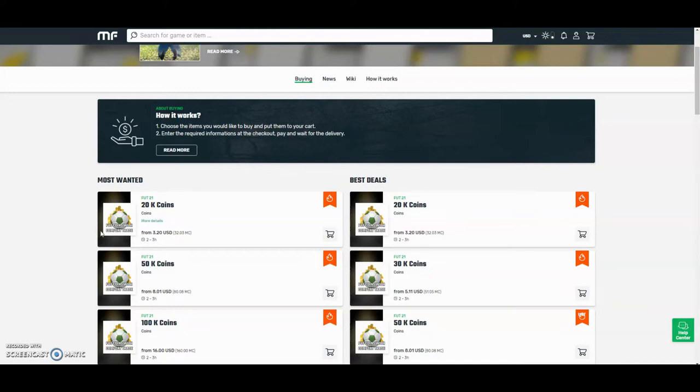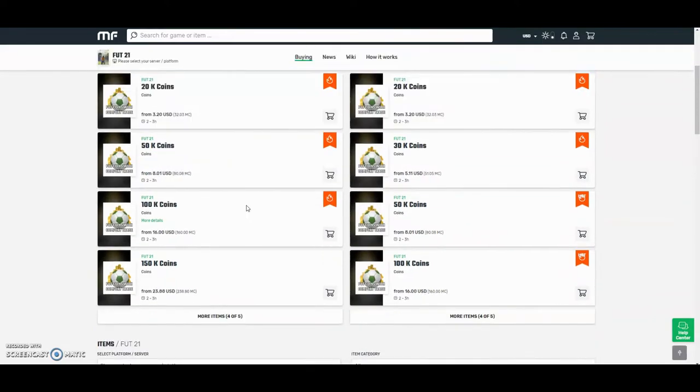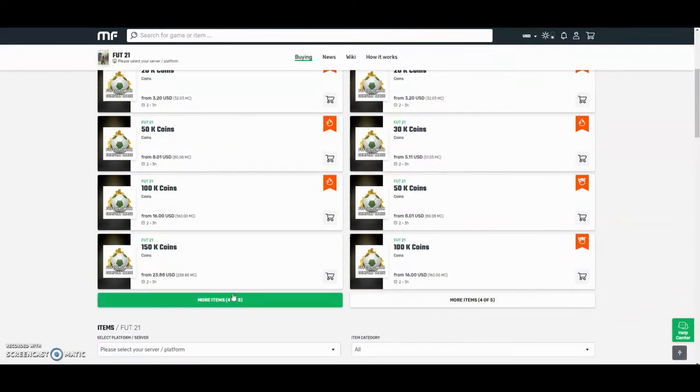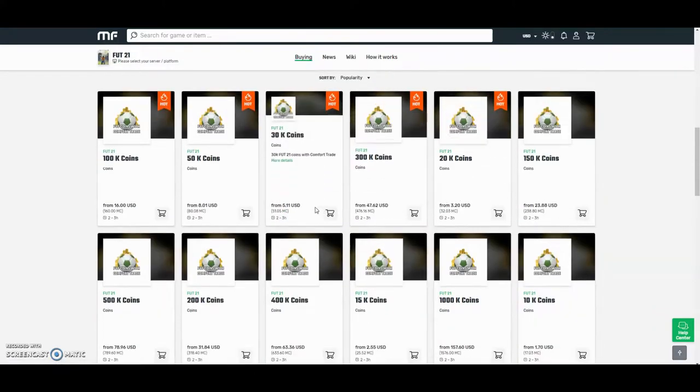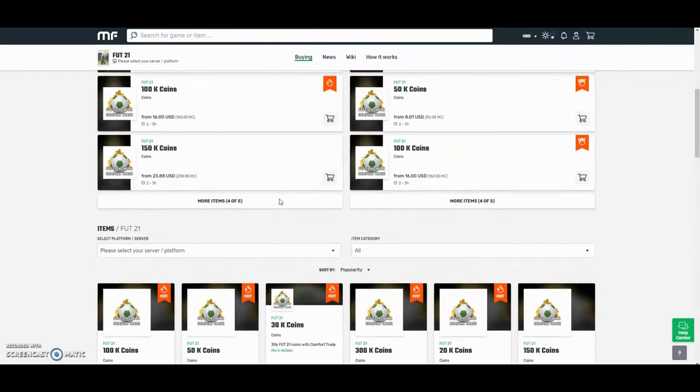Hey guys, check out MuleFactory.com and use the code OWENFIFA for a discount at checkout. They have the cheapest coins on the internet and they also do comfort trade which is 100% reliable. They do Xbox and Playstation and as you can see by the prices here, they are definitely the cheapest out there.